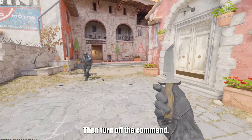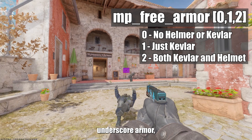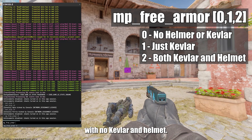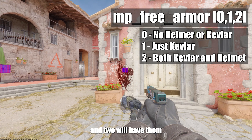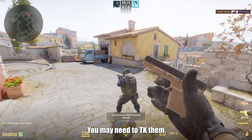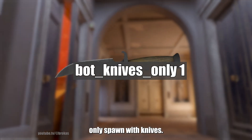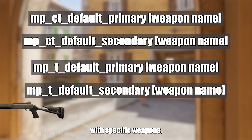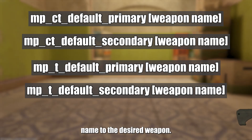To control the bot equipment, use 'mp_free_armor', where 0 will have them with no kevlar or helmet, 1 will have them with just kevlar, and 2 will have them with both. You may need to TK them a few times before they spawn with the proper equipment. This command makes them only spawn with knives. If you want them to spawn with specific weapons, use these commands and change the weapon name to the desired weapon.